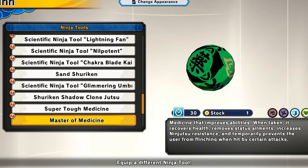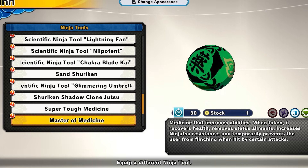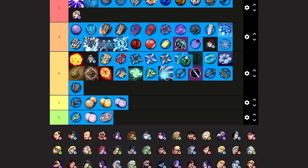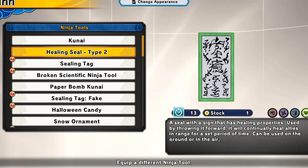And we have the master of medicine for defense and healer. This gives you super armor, recovers your HP, removes status effects from you, and increases ninjutsu resistance. I've been using this tool a lot recently. I do like the orange one better but this is easily S tier as well. The pills are just on top. We already looked at the sunlit medicine. Now we just need the healer class tools.